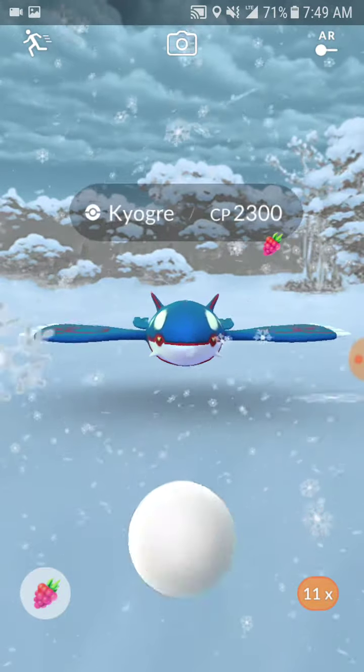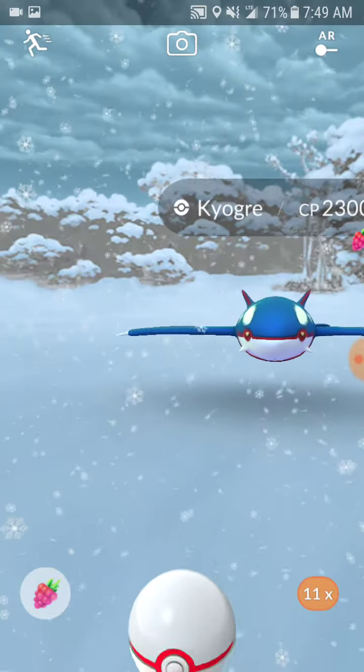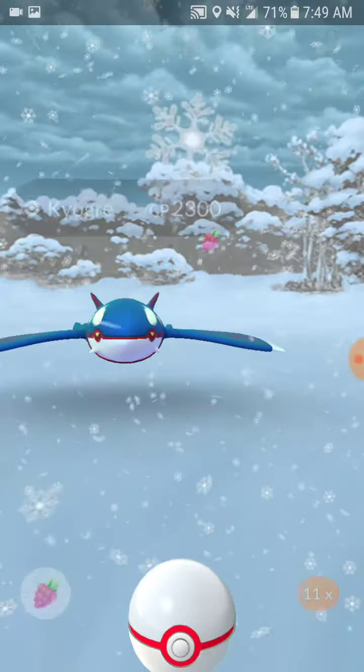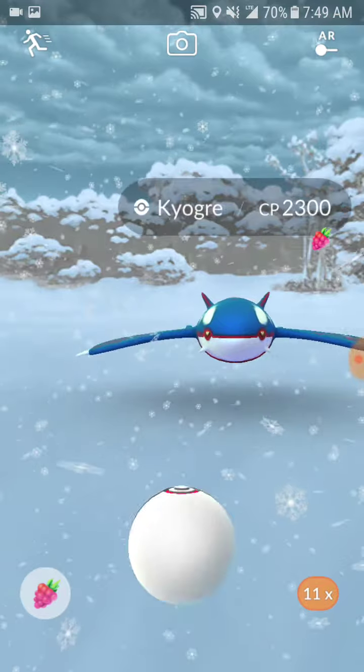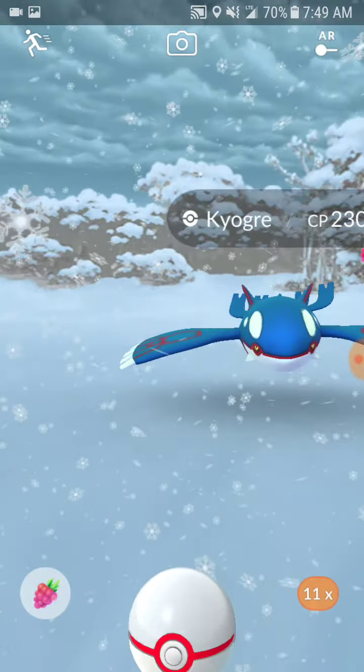Good luck guys! 2300, 15 — oh that sucks. All right, here we go. I'm going to set the circle at somewhere between great and nice, almost near great. I'm just going to wait for him to do the attack screen.